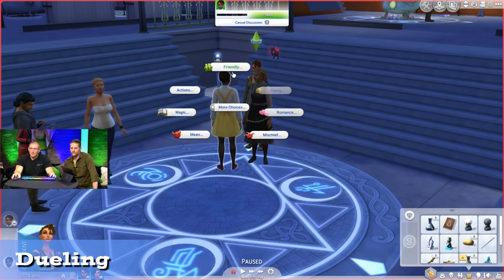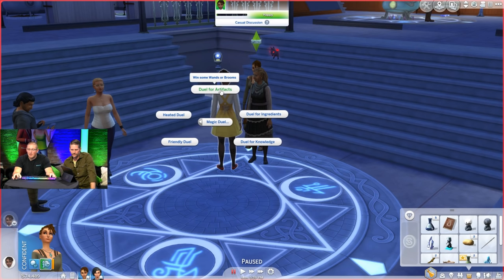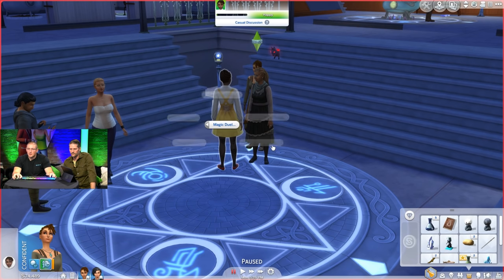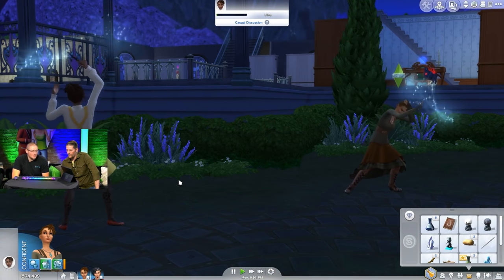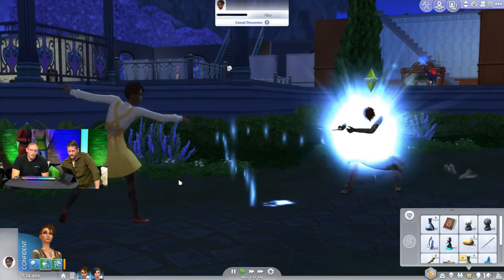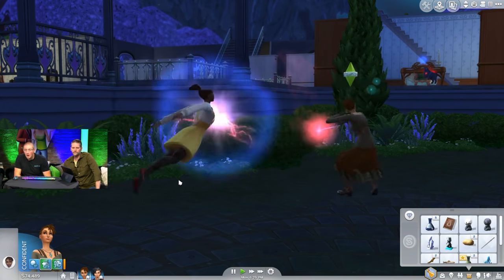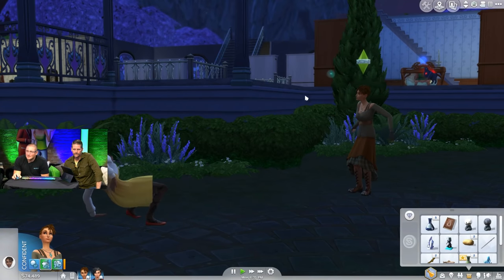They did a duel. You can challenge to a duel at the dueling grounds or find a nearby spot. It's possible to duel for ingredients, knowledge, artifacts, or wands and brooms. Winning a duel for items or spells doesn't seem to have a downside — you're not giving away your own items. So dueling seems like a good way to round out your spellbook by winning random spells.